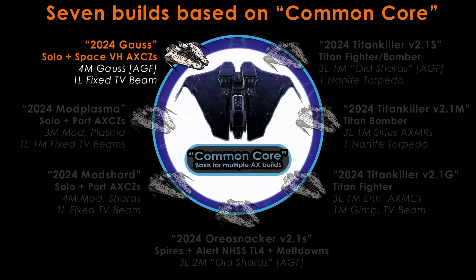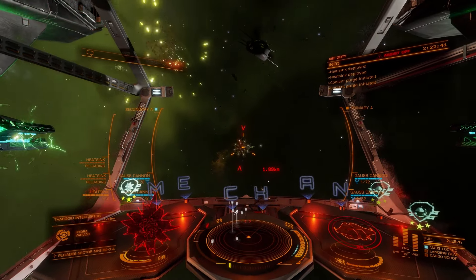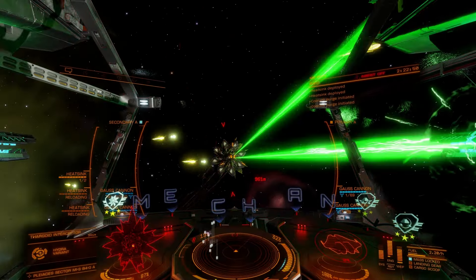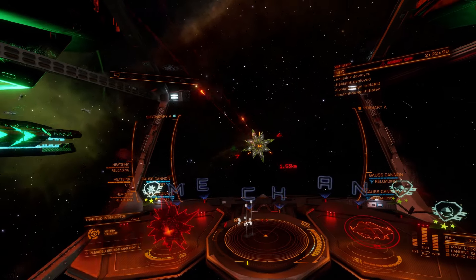Gauss cannons are the staple weapon of anti-Xeno combat. Since their introduction, the Krayt Mark II has been competing with the Alliance Chieftain for the title of Best Gauss Platform. While less manoeuvrable than the Chieftain, the hardpoints and larger power distributor of the Krayt mean that most commanders will be mounting four medium gauss cannons, which in turn means a significant bump up in damage in most scenarios versus its closest competitor. The final large hardpoint is generally reserved for a fixed beam, although in solo combat, if you take care not to fly too far from the interceptor, the beam can be replaced with a flak cannon. Once you get those weapons trained on target, the Krayt can dish out some real punishment. In the top skilled hands, the skill ceiling of the Gauss Krayt Mark II is generally agreed to be even higher than the Chieftain's — for the best pilots, the Krayt Mark II is the best solo fighter. Most beginners, however, would find the ease of flying of the Chieftain to be preferable to the extra damage and tank of the Krayt.